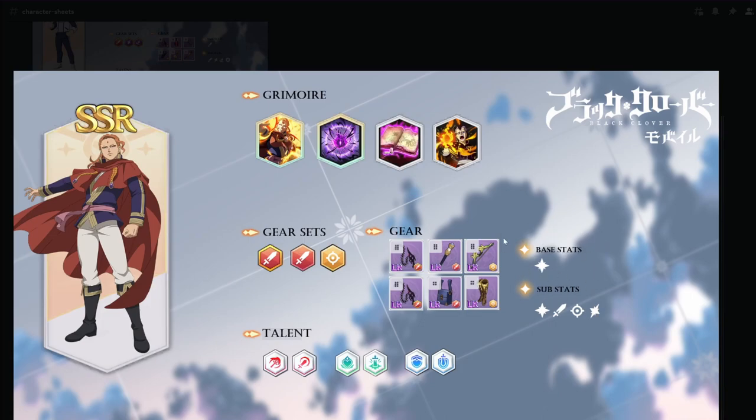For Fuegoleon, base stats you want magic attack — he has the second highest magic attack in the game after Leopold. Sub-stats: magic attack, attack, accuracy, and crit rate. Talents: magic attack increase, 2.5% critical chance buff stacking up to 5, special point increase, block increase, defense increase, and defense plus critical increase which stacks.